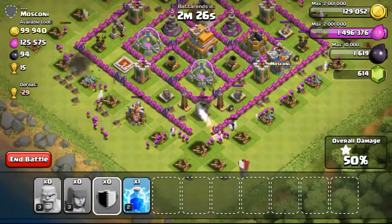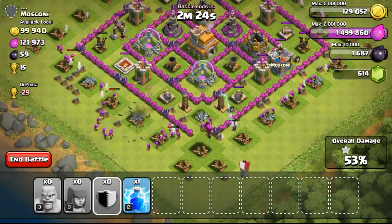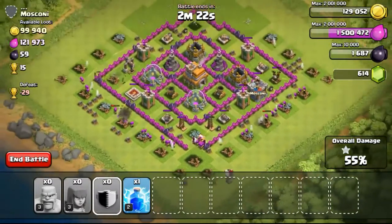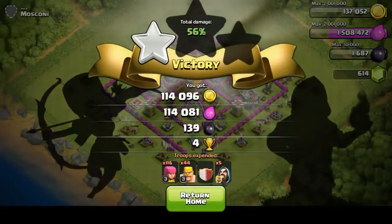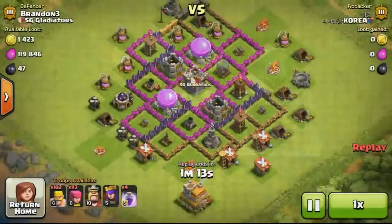Going ahead with this attack on this Town Hall 7 with about 100,000 gold in the gold mines all exposed on the outside. Although the gold storages look pretty empty, there are still like 99,000 gold inside them.